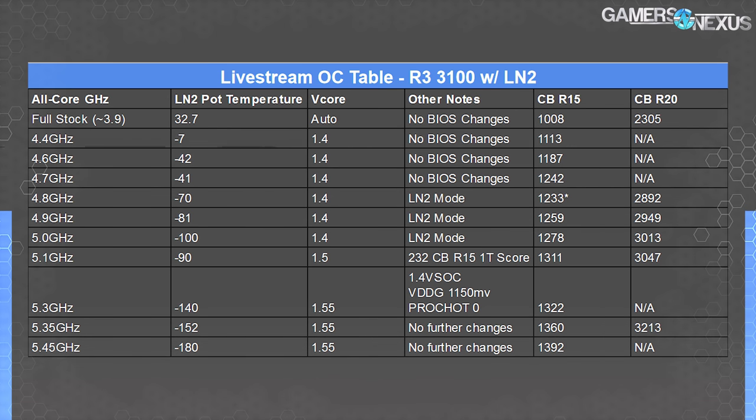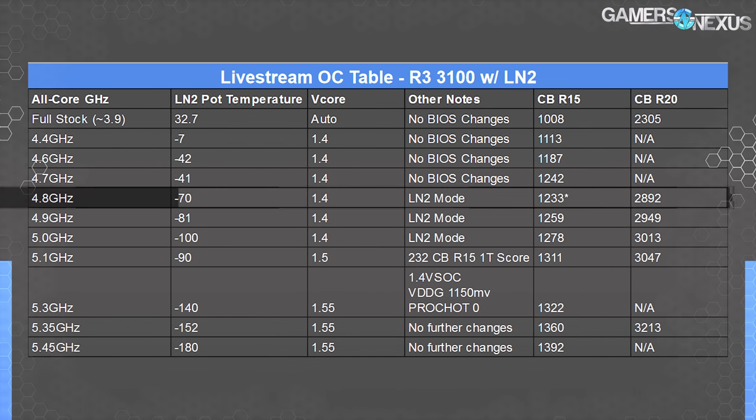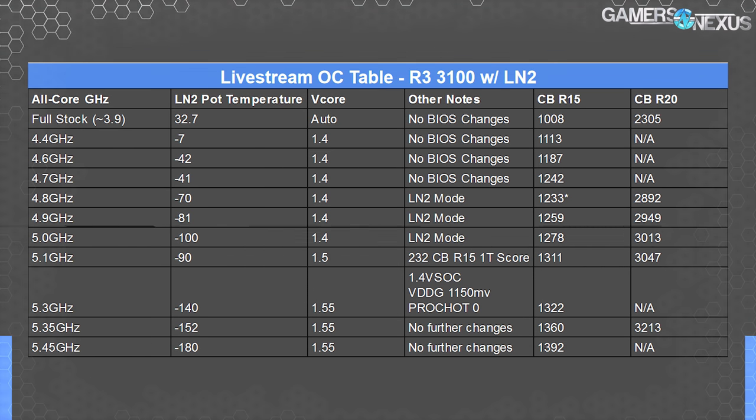Scores were scaling all the way down. At 4.7 gigahertz, no problem at 1.4 volts; 4.8, no problem. There was some regression in score at 4.8 versus 4.7 — that may have been an efficiency issue or something in the background — but we re-ran it a few times later and saw scores increase. Ended up at minus 100 degrees — not even that cold for LN2 — at 5 gigahertz, still 1.4 volts: 1278 for R15 and 3,013 points for R20.